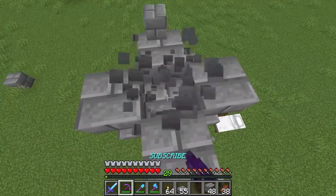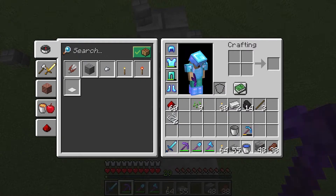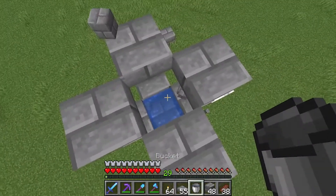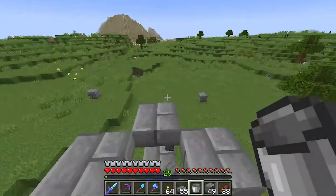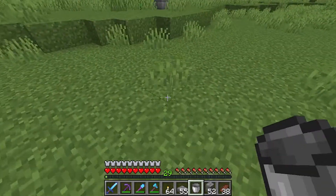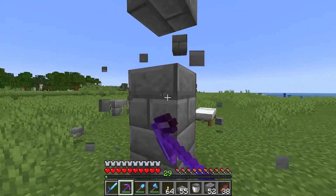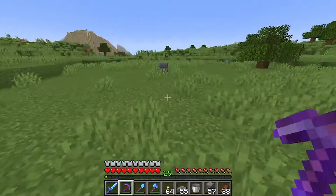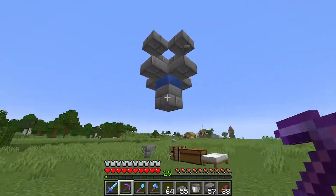Now we are removing three blocks, and then we are placing a bucket of water at the bottom — that's where the zombie is gonna be standing. If he stands in the water, he's not gonna be burning up by the sun. Now we can jump down and we will be removing the bottom three blocks. And here we go — this is where our zombie is gonna be living.